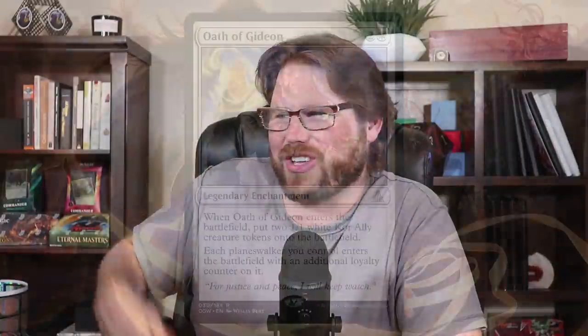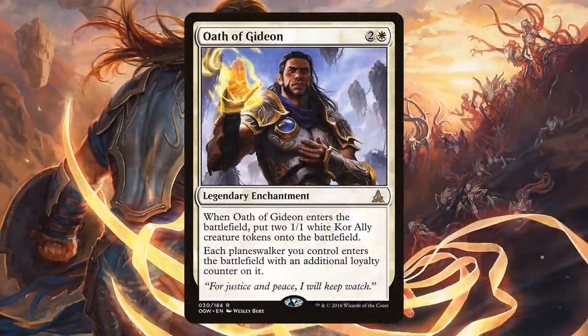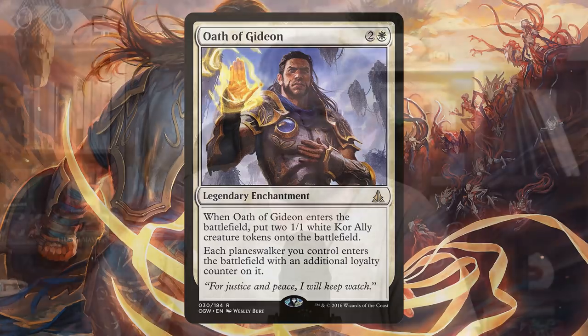Superman has always taken an oath to protect, and Gideon has taken similar oaths as well. Oath of Gideon is one of the only legendary enchantments that synergizes so well with mass planeswalkers. It gives you two soldier allies to chump block, and each planeswalker you control enters the battlefield with an additional loyalty counter on it. Ticking up to those ultimates and giving us more room to absorb damage from our opponents — Oath of Gideon is really solid.